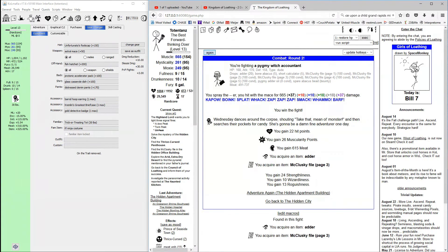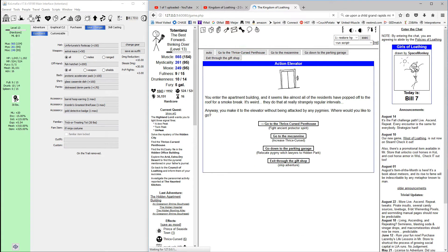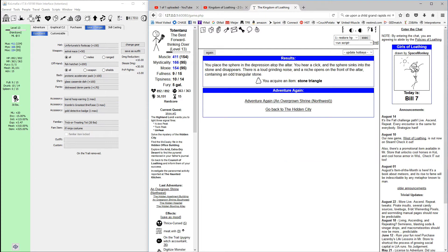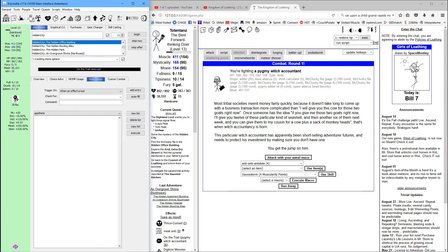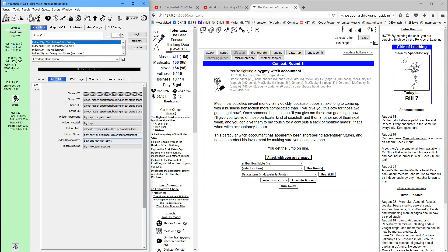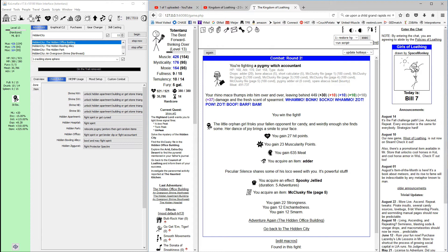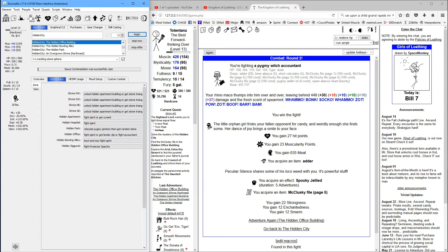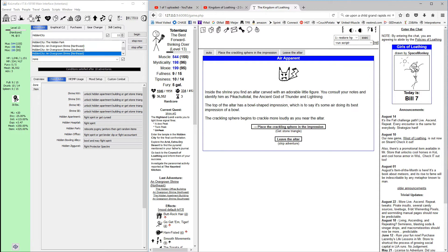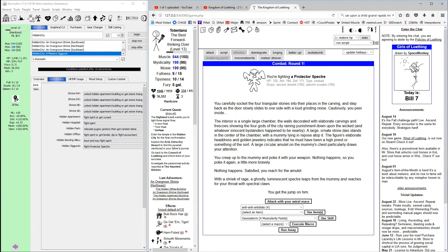We should be getting the non-combat in just a moment. Since we're thrice cursed we'll fight the spirit and use the sphere. Hit the office building — make sure your choices are set to fight spirit, get binder clip, or fight accountant. We got the fifth file — let's go ahead and automate it. We'll use the sphere and get our last piece of the triangle, then go to the ziggurat and defeat the protector specter.